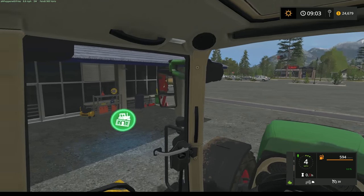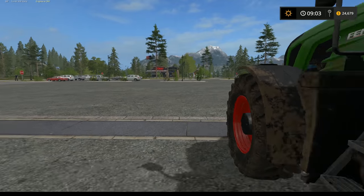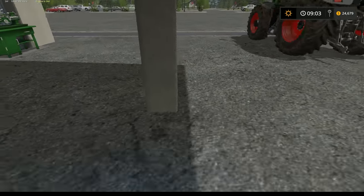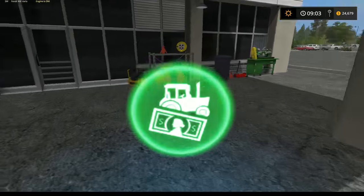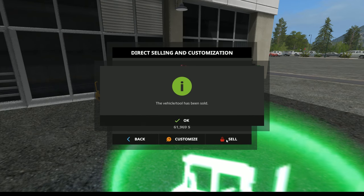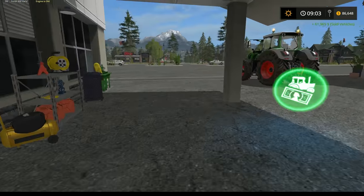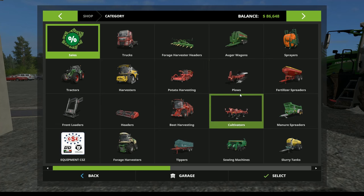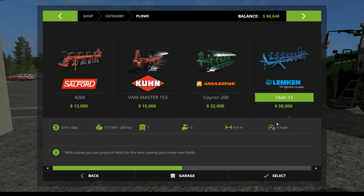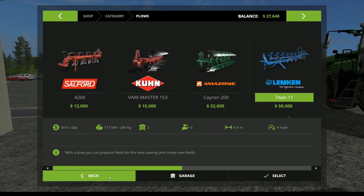So we get in, disconnect, pull forward just a little bit, jump out, then go over to the sales button — there we go — sixty-one thousand nine hundred and sixty-nine dollars. We're going to spend most of that right now as we go right back into the shop. We'll go to plows, go to the Lemken, and buy another Titan 11. Let's go ahead and get that — buy it — yep, we own it.